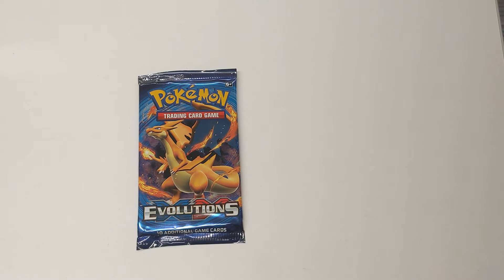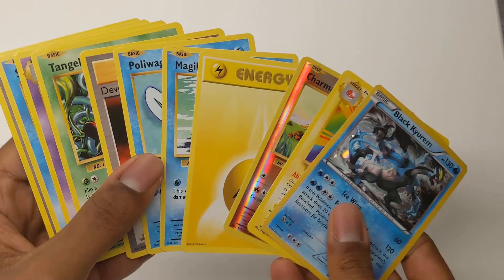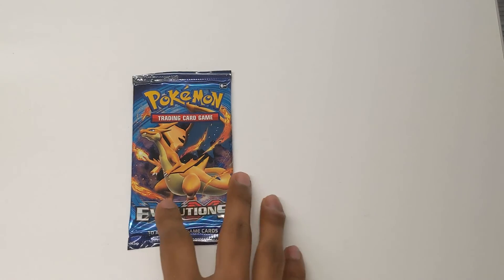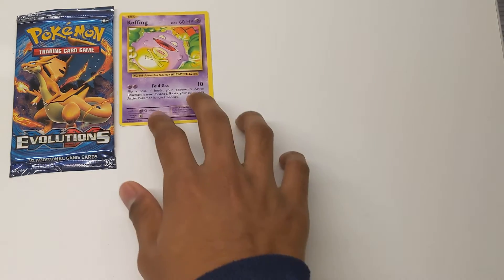This is the second pack — I'll show you proof. I'm in the same recording setup. If you watched last week's episode, all those cards are here. You can see the Poliwag we got last week, the Tangela, the Seel that we got last week. I just set them aside because I wanted to record all three of these at once. Look at that! So going back to the setup, we got the Charizard right there. Koffing. Switch.